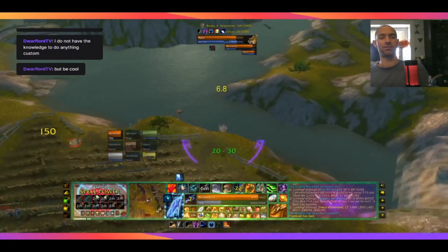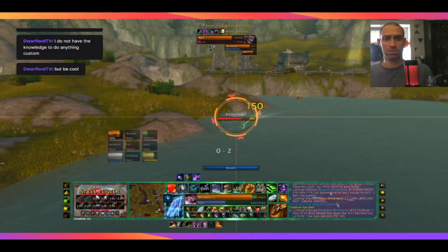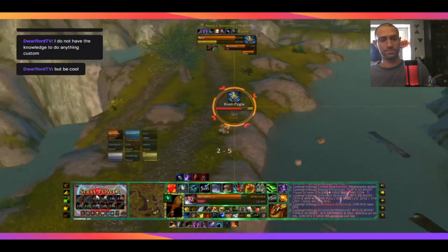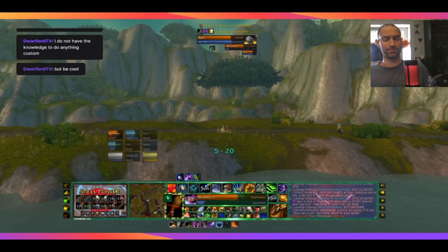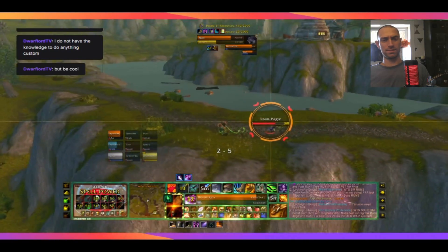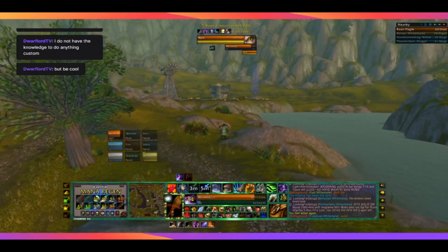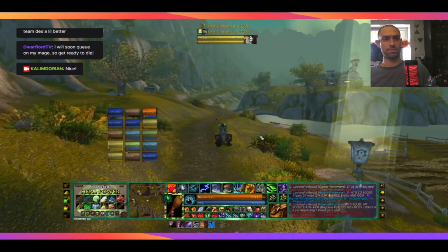Right now we have a very interesting battle here — Druid versus Druid. You can see when he goes to aquatic form there's bubbles on the chat. Druid versus Druid battles are very exciting. Just moonfire — pew pew pew. Druidster has a magic weapon, and that's Magic Dust. And he's sitting and eating.